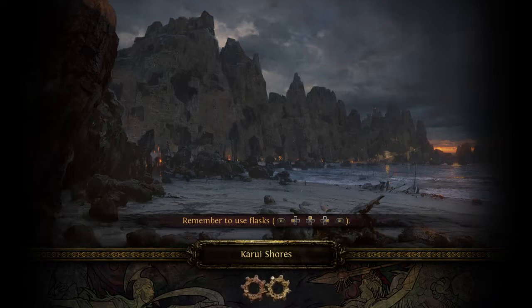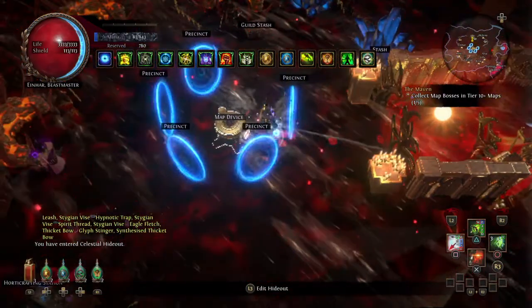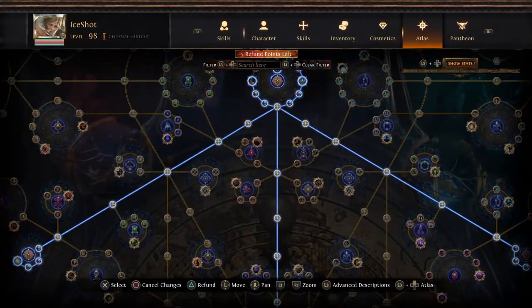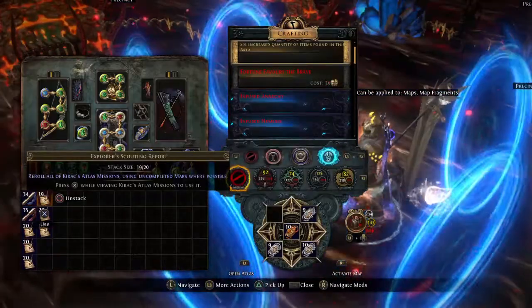This is a standard mapper setup — you're not going to be doing any kind of juicing, so don't expect insane profits per map. However, you can target farm basically whatever you want and make insane value off of that. Right now we're running Kirak missions — this is the farm of the deck, Kirak missions — and while running Kirak missions you basically can choose what you want and farm that specific map for that thing.